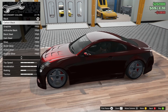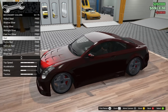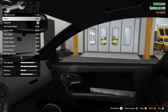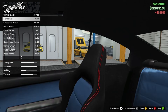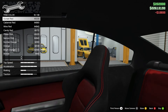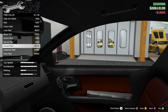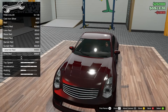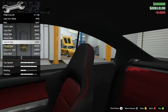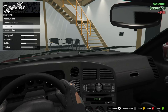For the secondary color, let's go red. And for the trim color, let's give it the same treatment — a dark red, like Grace Red. Yeah, let's do Grace Red. That looks nice, I like that.